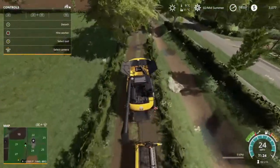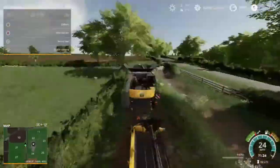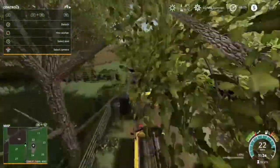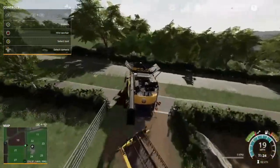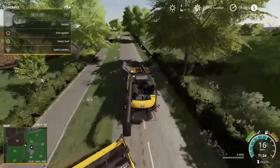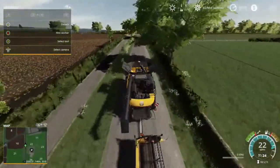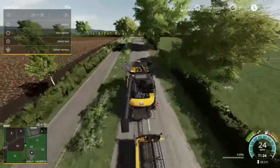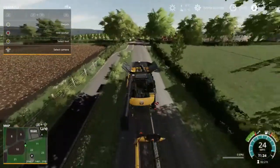No matter what I do, wherever I park that loading wagon full of grass it always empties out the next day because the grass just seems to disappear. It doesn't matter if it's in an enclosure, behind a gate, behind a wall, or in a closed shed — it still keeps disappearing and it's driving me nuts. So the plan for this episode: flip some fields, buy a silo, cut some grass, store some grass, and then the sheep should be good for years to come.